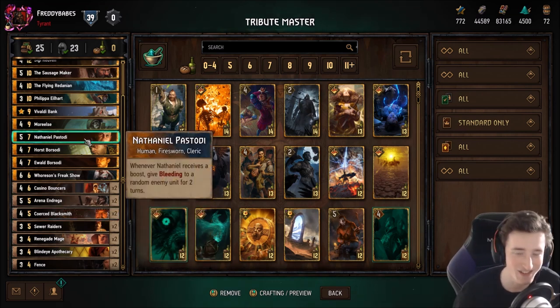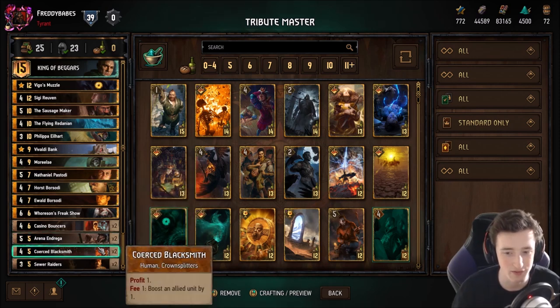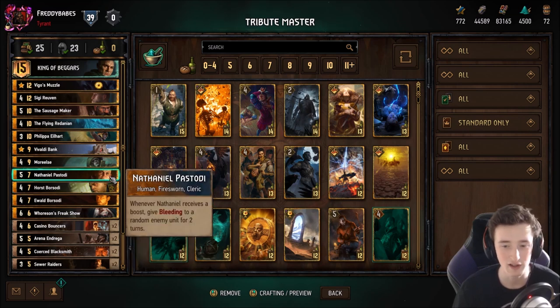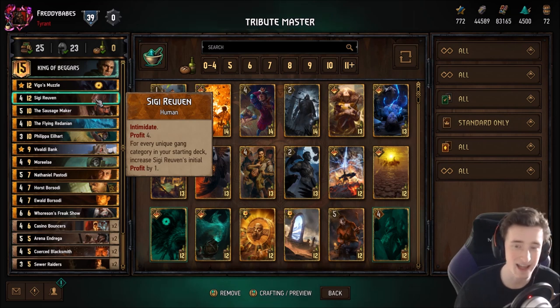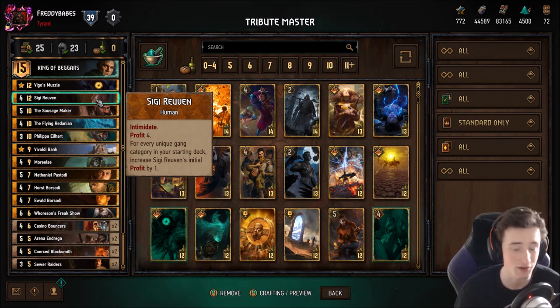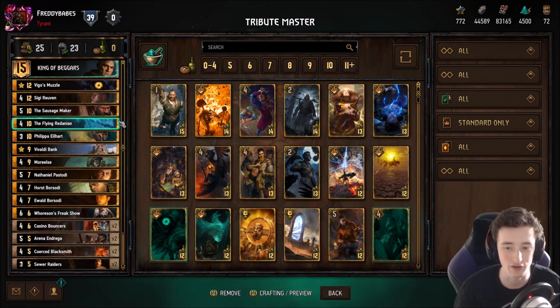Blacksmith also has great synergy with Nathaniel, who's in the deck in a fair amount of the decks as well — he's a Firesworn guy and he's quite a good Firesworn card. There aren't too many that work in these non-swarm decks. He synergizes very well with Blacksmith and also the Horst Borsodi who boosts your guys. But really he's there to activate Siggy, who is the linchpin of this deck and a couple of the others. Very powerful card — has Intimidate and is able to generate a huge amount of money, effectively gives you nine coins in the bank which is the max. He maxes out your money as soon as you play him, and that can pull out the Flying Redanian. It's basically a roach for four points, and if you get to nine coins again later it will come back — a very very powerful combo.